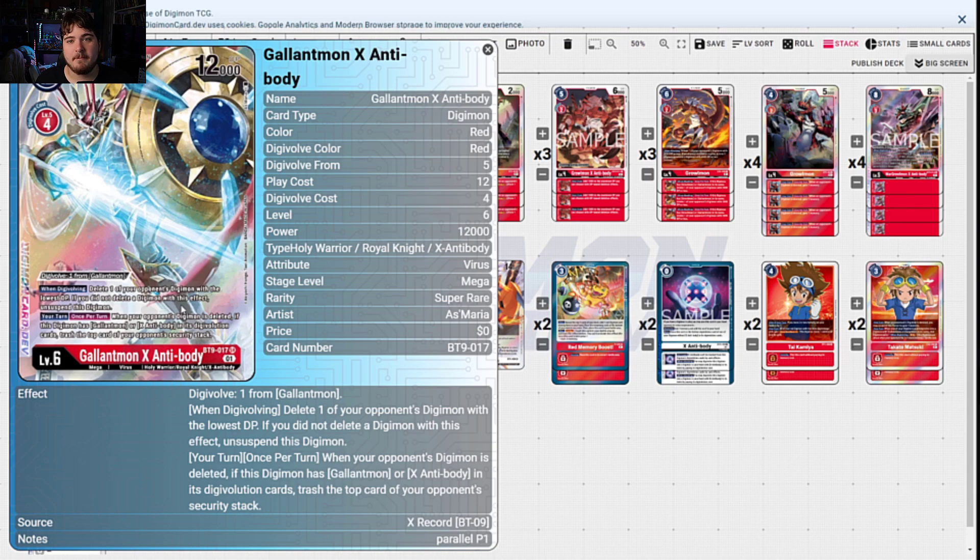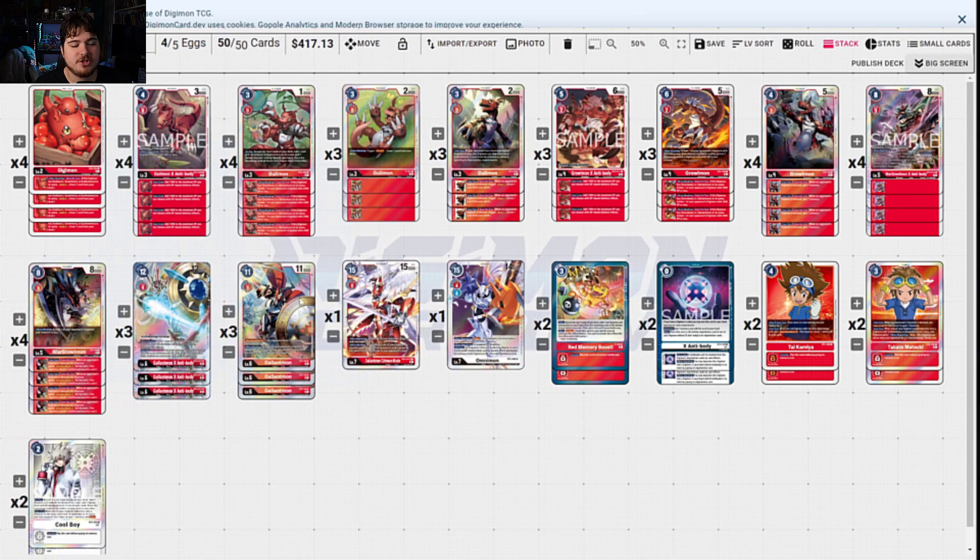Setting up and getting ready to do things is really important. When your opponent's Digimon is deleted, if the Digimon has Gallopmon or X-Antibody in its digivolution cards, trash the top card of your opponent's security stack. That's really good because if you're just deleting something, that really does help out. A free extra couple of security checks can win you the game, especially if you go into Crimson Mode after the X-Antibody and get your Blitz activated — or even just Blitz Omnimon in itself.